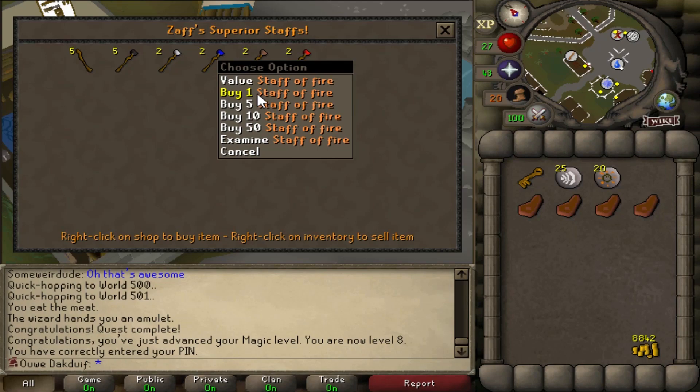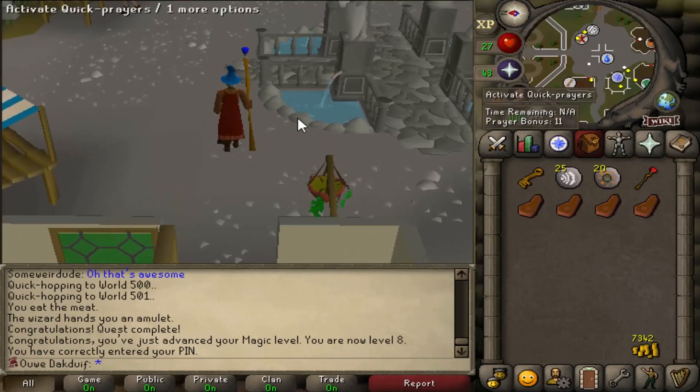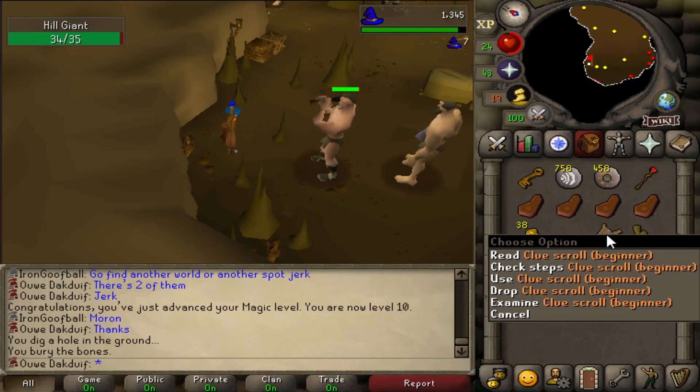I'm gonna train my magic to level 13 with Water Strike, and after that I want to use Fire Strike, so I need to buy a Staff of Fire. Gonna do that. Now let's go to the rune shop and buy some stuff. I killed 2 hill giants and look what happens — another clue scroll. This is unbelievable.